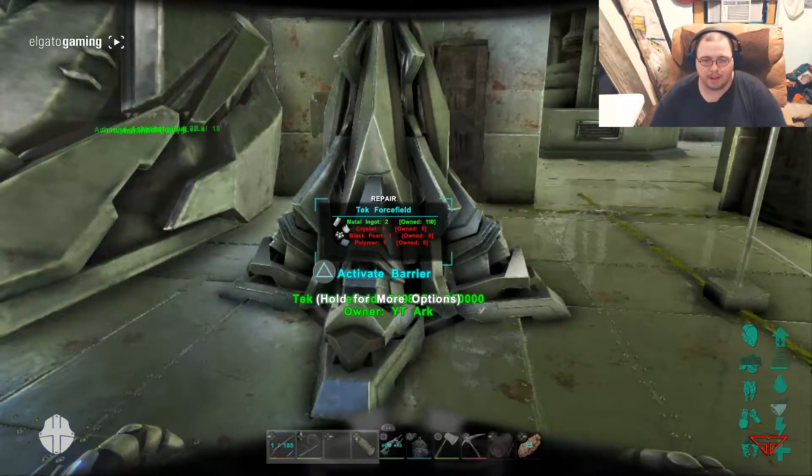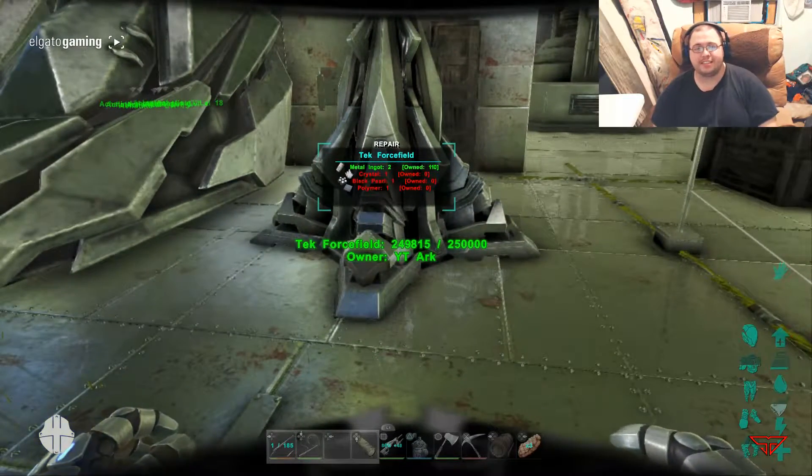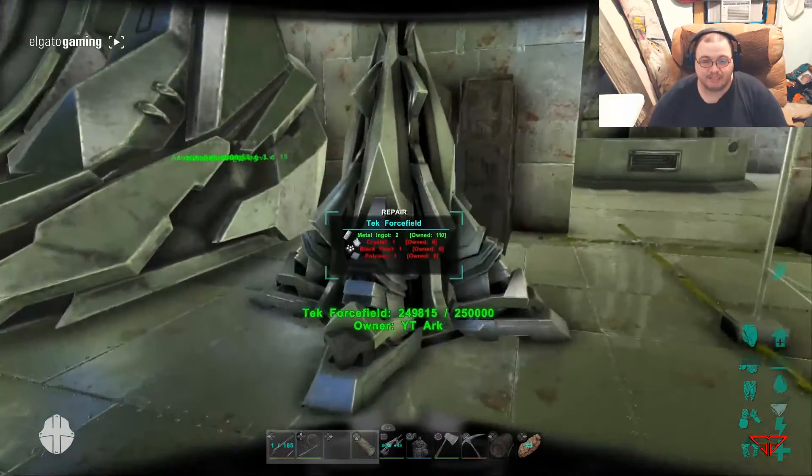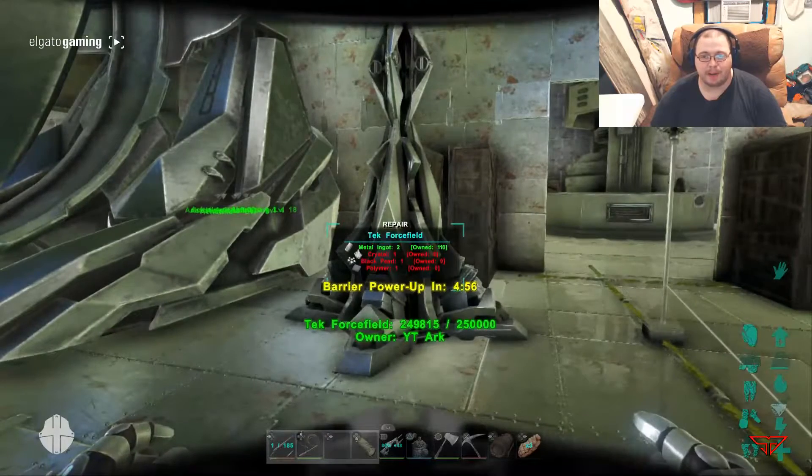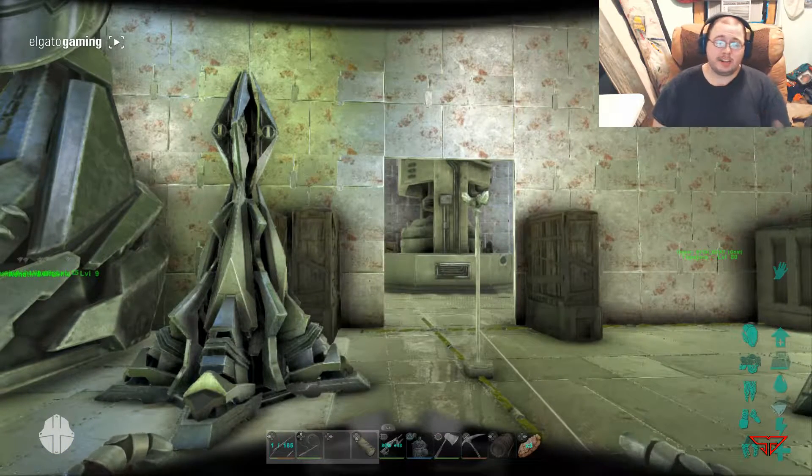Not only did it bring those creatures, it brought this little beauty here — the Tech Force Field. So awesome. I've already lit this thing up once and she has 250,000 health. It's absolutely insane and it takes 5 minutes to power up. I will give you guys an official base tour in the next video.